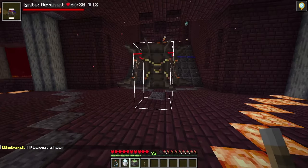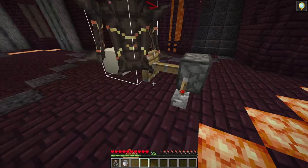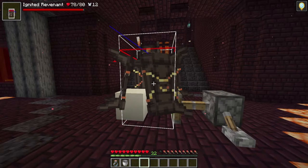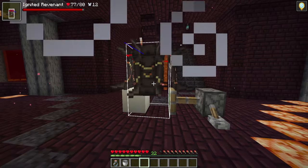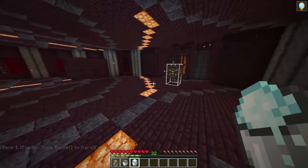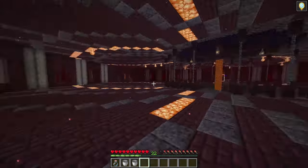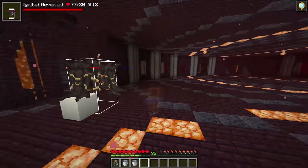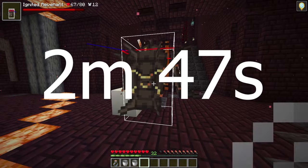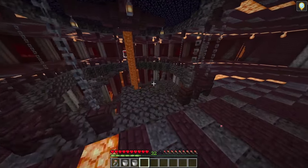You'll want to go near the Ignited Revenant and show the hitbox, place down some powdered snow. When you push the Ignited Revenant into the powdered snow, it's gonna start to take damage. Actually, you don't even need to push the Revenant in for the powdered snow to take effect — you don't even need to push it, so ignore the piston part. You just need one bucket of powdered snow and one potion of invisibility.